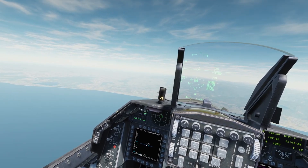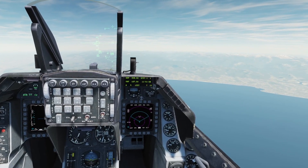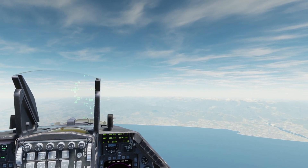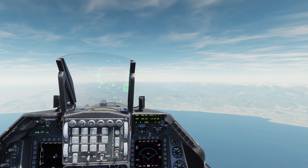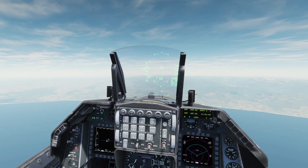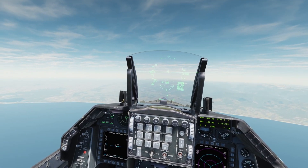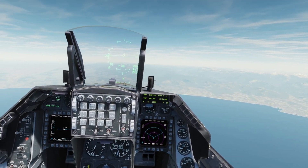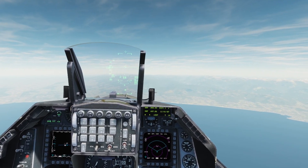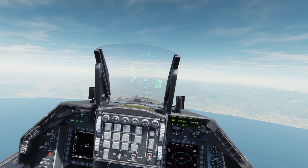Now WAGS did a tutorial on using the max toss anticipation cue to do a toss, but since it's a separate video and the symbology didn't appear in the CCRP tutorials, it erroneously implies that they're separate systems when it's actually a subsystem in CCRP that is always going to be there, even if you're not doing a toss.